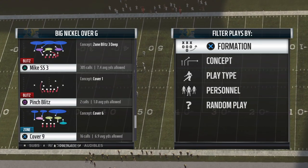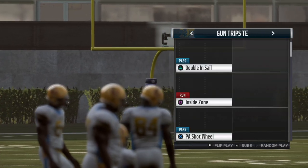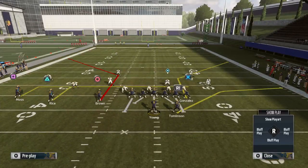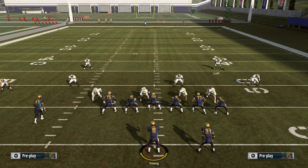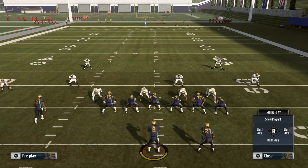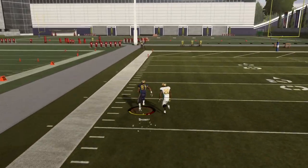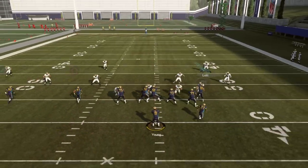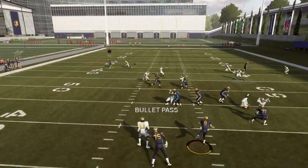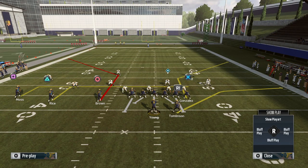In Cover 6 with trips tight end on special, the strong safety has number three vertical. So if number three runs a corner route, the safety is locked onto vertical — sometimes catastrophically leaving the corner open. If your opponent throws it poorly you can undercut it and actually get an interception, but if the receiver has decent route running, they can do this all day long.